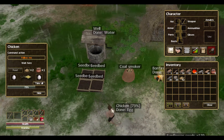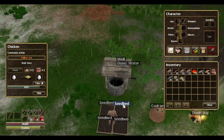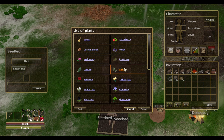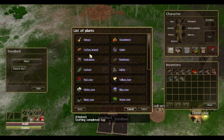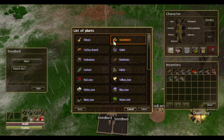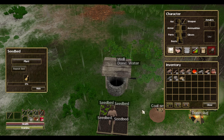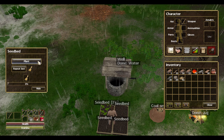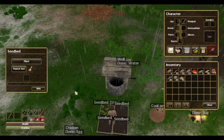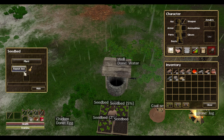It also occurs to me that we needed to grow wheat. Still have eight water on me, so now in the seed bed we click on that, select plant, and it will allow us to plant a number of things. Right now we have wheat seeds, so we will grow that. But strawberry and coffee branches we also have seeds for, so we want to be growing some of them early on as well for the coffee, because that's what makes the coffee beverage which gives us energy. We'll plant four of these out.